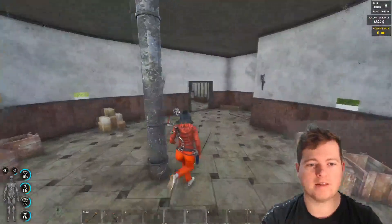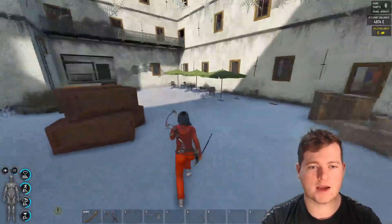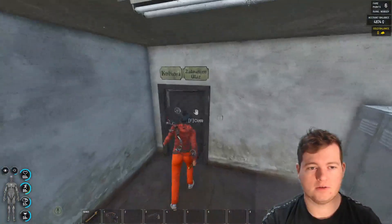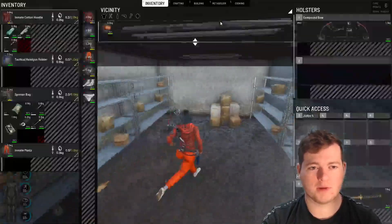The easiest way to get up and down is the secret way through here, down here, which is the kitchen — the porter kitchen. Around here you'll find some arrows and stuff.